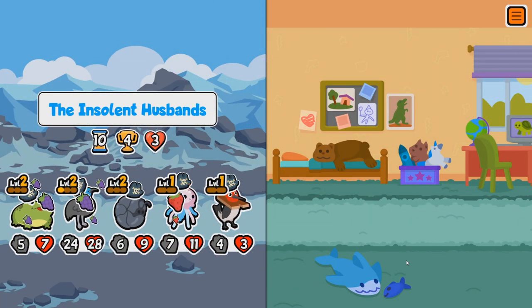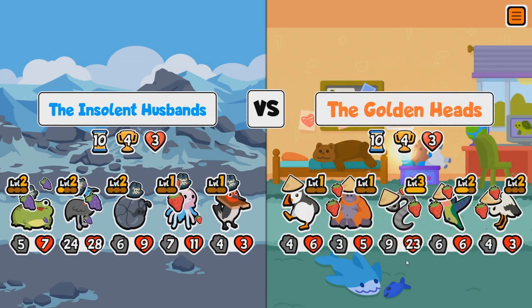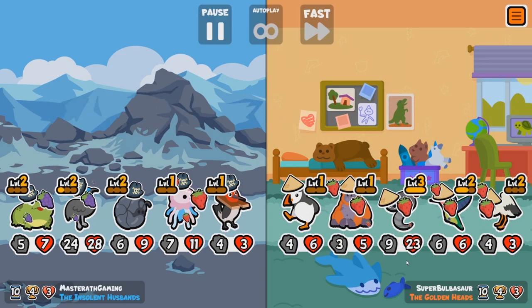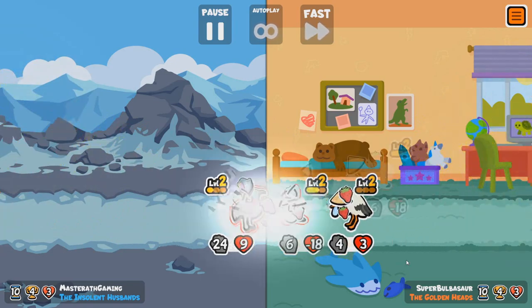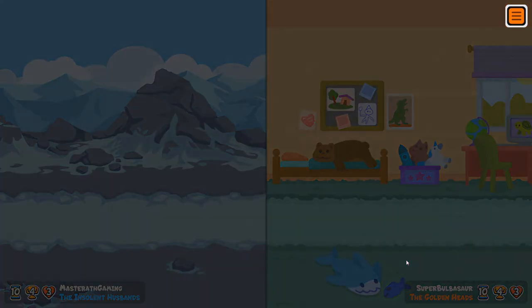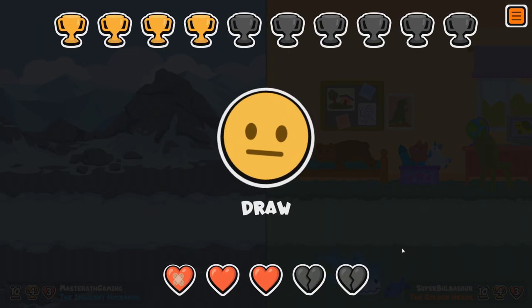Come on Jellyfish, come on Cassowary. You got an Orangutan — interesting. Yours got an Eel as well. Cassowary versus Cassowary. I thought that was a win there — it's a draw. I'll take a draw.